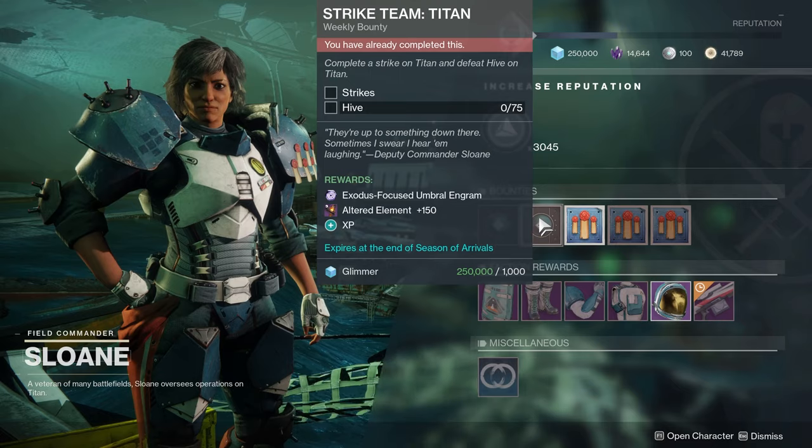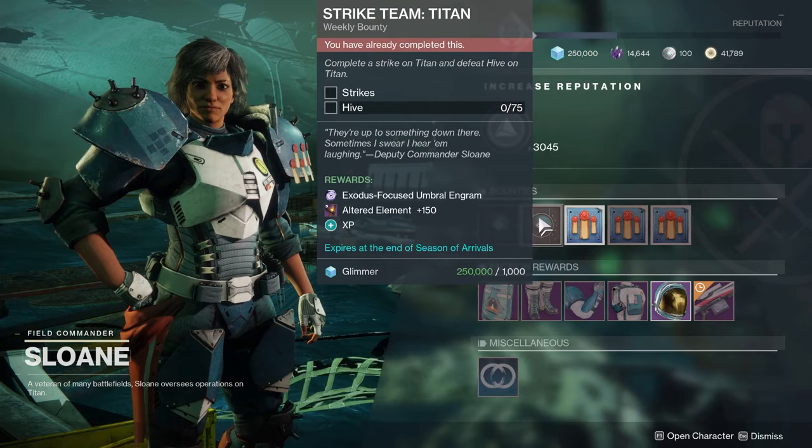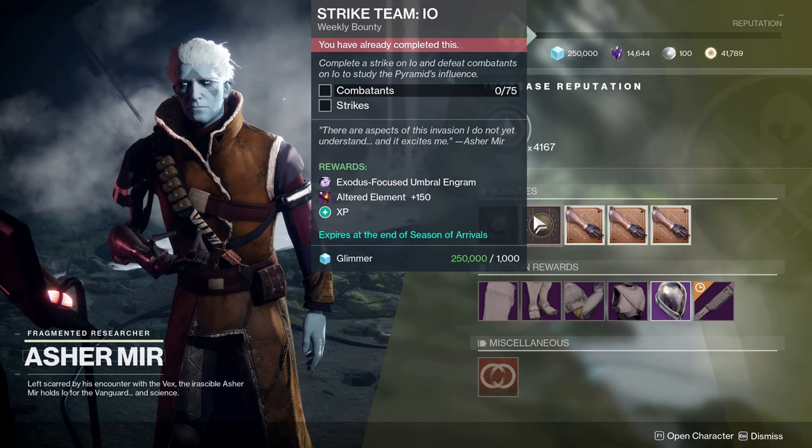All of these work the same: talk to the NPC, pick up your quest for the planet, knock out your weekly bounty, come back and talk to the NPC, then go off to the next one. Io will be next — you'll talk to Asher Mir. He'll have a couple of weekly bounties there. Once you finish with Asher Mir on Io, you'll go back to Zavala for a mid-quest check-in.